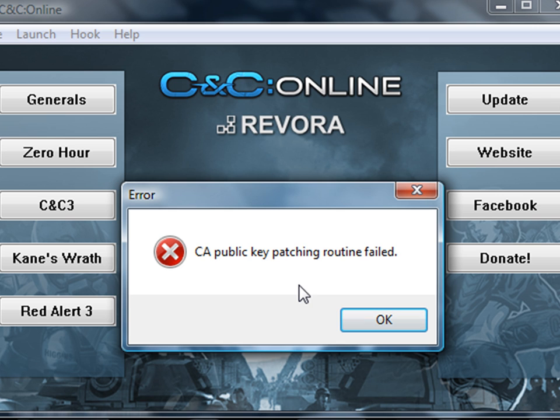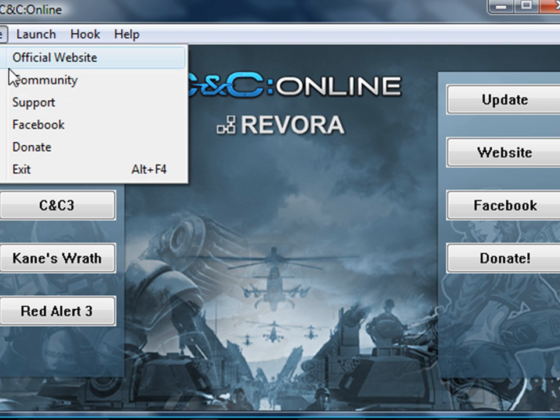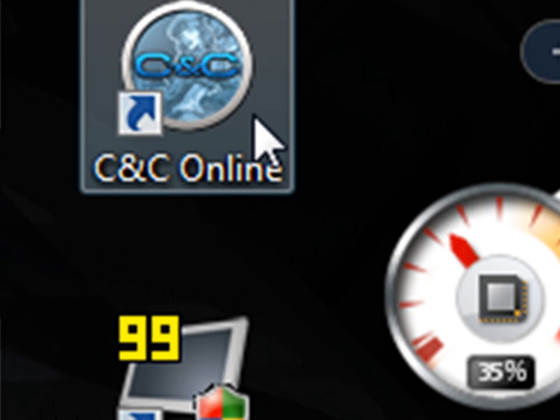Basically it loads, you get the CNC screen and then it goes off again and that's it. This is basically what I'm getting. Let's close that and close CNC Online again and try again. So let's exit.